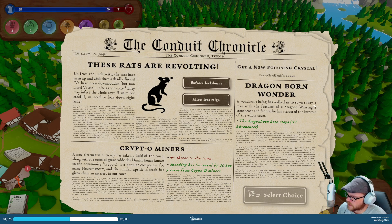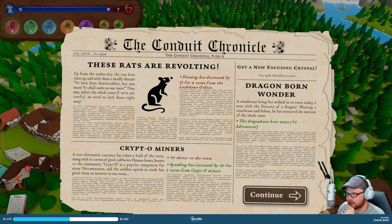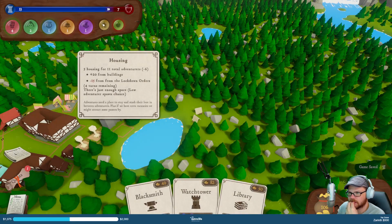A man with the features of a dragon, wearing a trench coat and fedora, is tracked to the interest of the whole town. Dragonborn hero stays — plus one adventure. You know what? No — get those rats out of here. Housing has been decreased by 15 for four turns. That's bad — that's real bad.